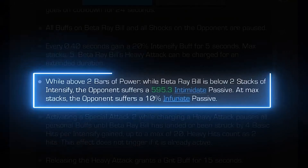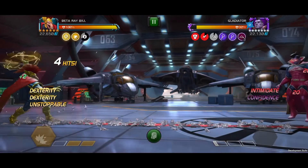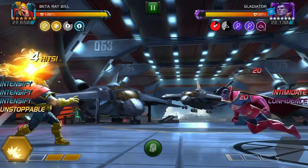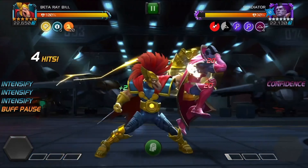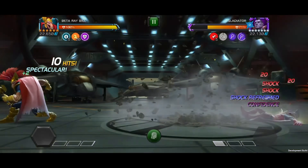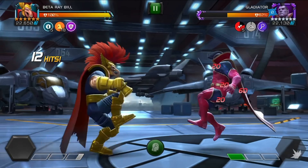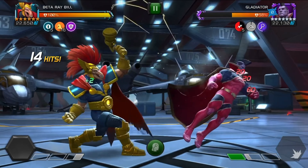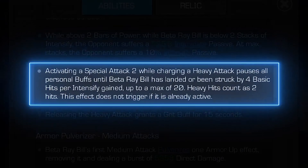While above 2 bars of power, the opponent suffers an intimidate passive while he's below 3 stacks of intensify. At 5 stacks, it turns into an infuriate passive. If he activates his special 2 while charging his heavy, he pauses all personal buffs until he's landed or been struck by 4 basic hits per intensify gained. This effect does not trigger if it's already active.